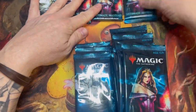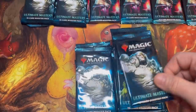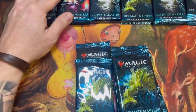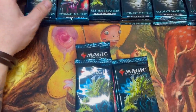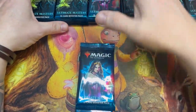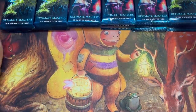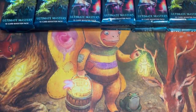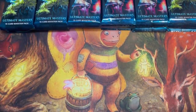This will be a six-way battle — each person gets four packs. We're going to count the CMC of the packs; whoever has the highest CMC at the end receives the topper, whoever has the lowest receives the Core 21 collector booster. We opened a couple of these last night — Core 21 is really good, it's like a low-key master set with so many good cards.